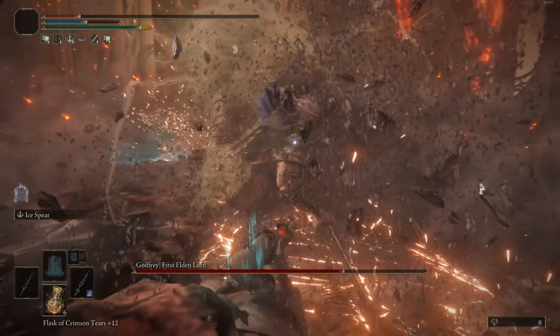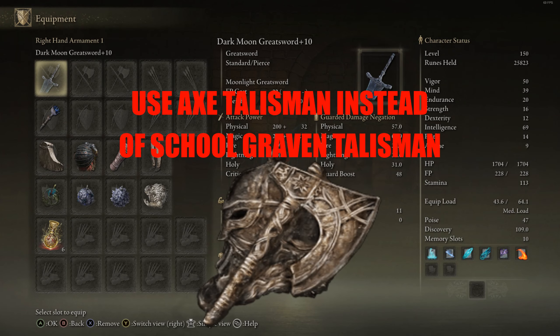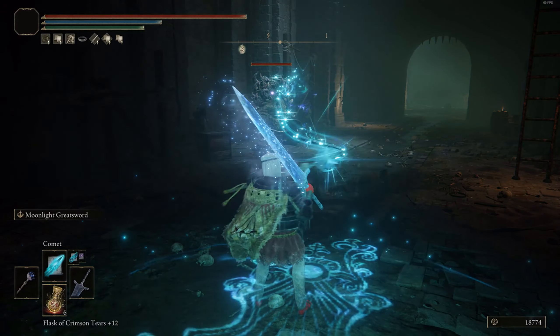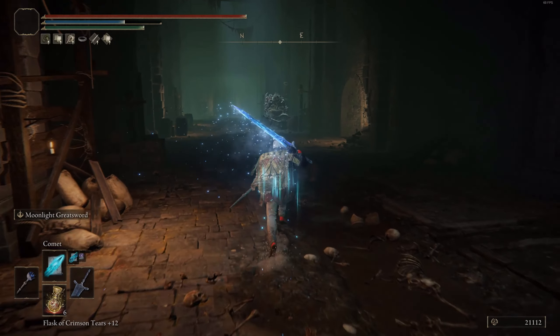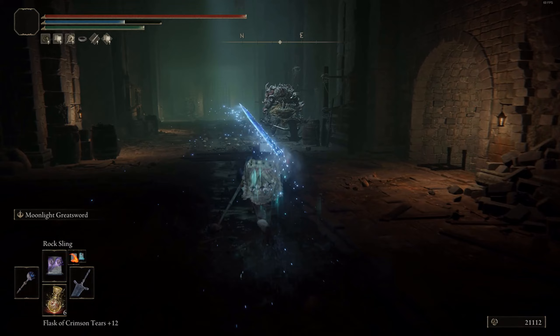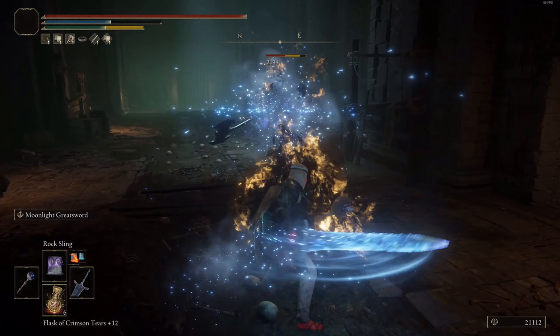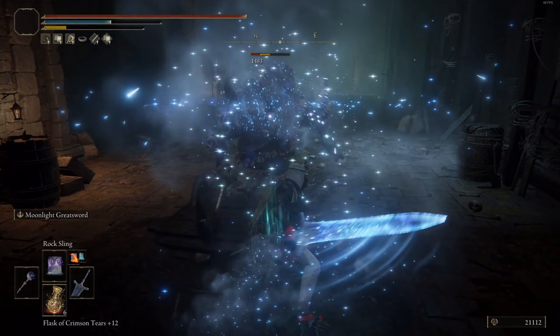The Clayman's Harpoon in my main hand does the most damage, with Ice Spear as my main projectile option. I'm also using some sorceries with the Academy Glinstone Staff: Carrion Phalanx, Rock Sling, Comet Azur, and Loretta's Mastery — just a range of spells I've chosen. For talismans: Shard of Alexander for more Ash of War damage, Magic Scorpion Charm for more magic damage, and both Graven Talismans to boost sorceries. The build centers on double-poking and throwing Ice Spear, then switching to the Death Ritual Spear for larger bosses.